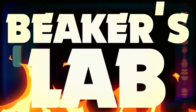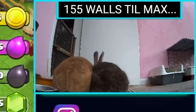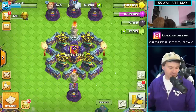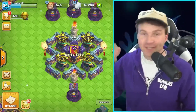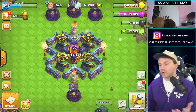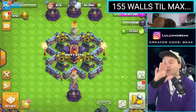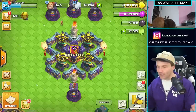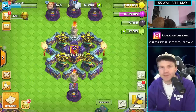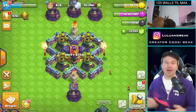Hey guys, welcome back to the show - it's Beaker's Lab, the gang is back! I'm your host Beaker, we got my bunnies Meli and Pi up there. We're here to do a couple things: first, we're trying to get the legend league, we're getting there sort of. Also, we're always trying to upgrade the most expensive walls in the history of Clash - we have 155 left. I've got this wrist brace on, I'm falling apart, but we'll see. Come along for the ride, we're gonna farm some walls today.